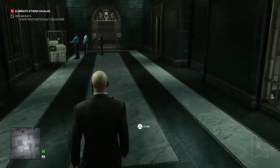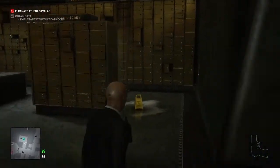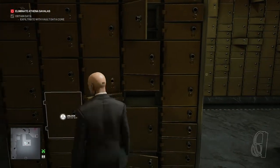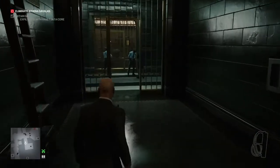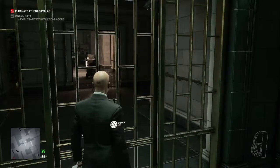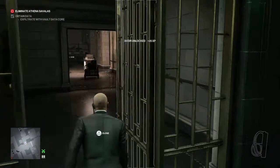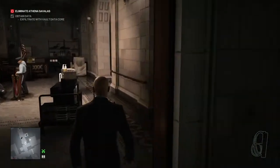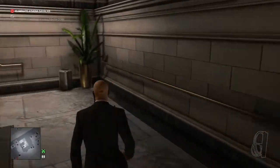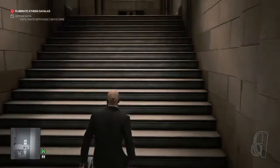The reason we have the bodyguard outfit is because we can get there nice and easily with it. On the way we enter the deposit box room and collect our fiber wire, then retrace our steps and lockpick our way through the gate on our left — from here we have a straight shot up to the second floor. Up on the second floor we may encounter one of the bank's directors.